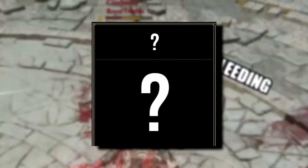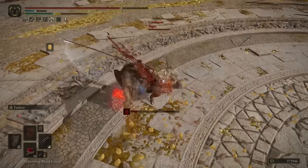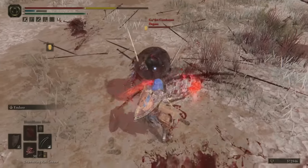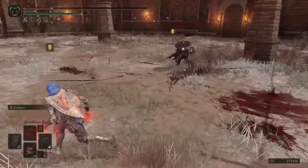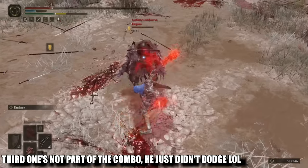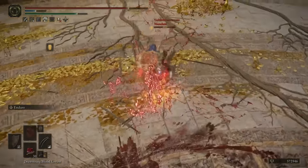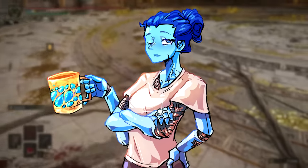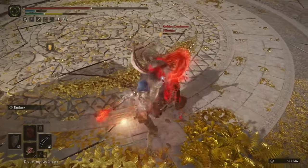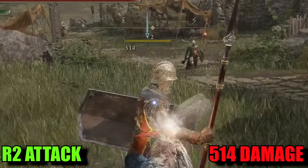However, there is one exceptional claw that takes this to a whole new level: the Raptor Talons. Not only does it share the same true combo as other claws, but it also boasts the unique ability to perform a true combo from neutral, chaining together two heavy attacks. This combination is absolutely devastating. The key point to note is that you are performing a combo with heavy attacks — with the R2 button. R2 attacks inflict MUCH greater damage compared to regular R1 attacks.